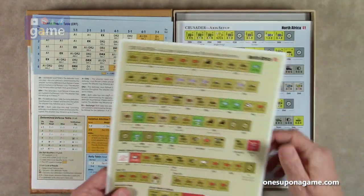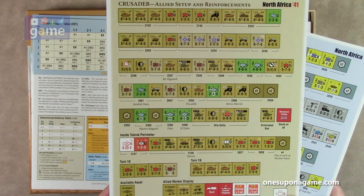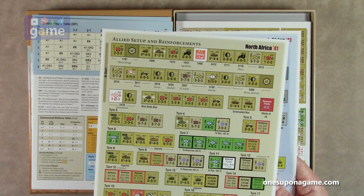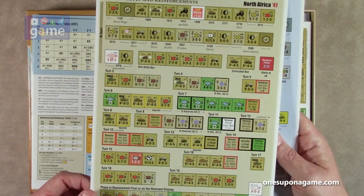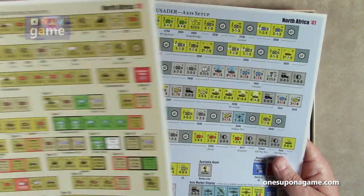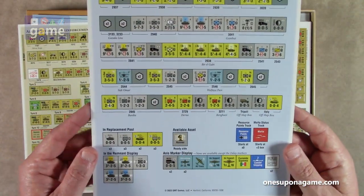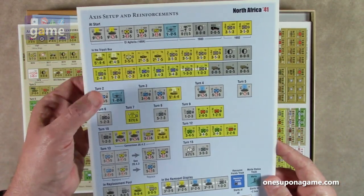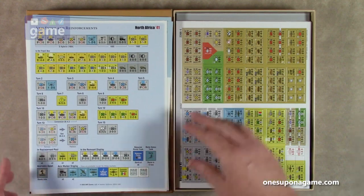We have reference cards for Axis and Allied setup. This is the Allied setup and reinforcements for the Crusader scenario — showing where they are at start and which ones deploy on later turns. And we've got one here for the Axis also, with the regular at-start, the reinforcement box, and turns running through turn 13.